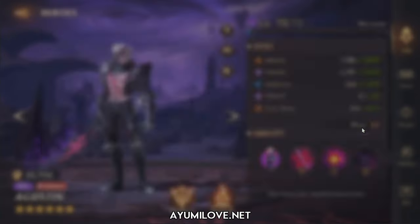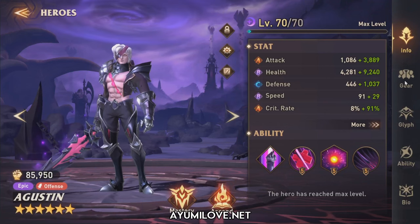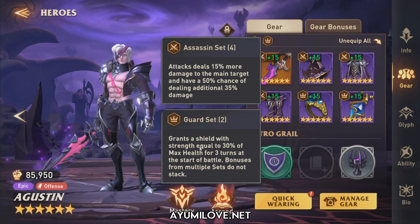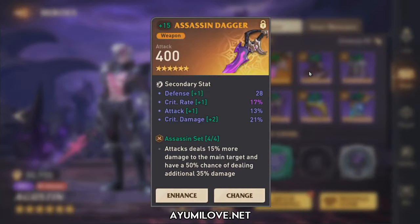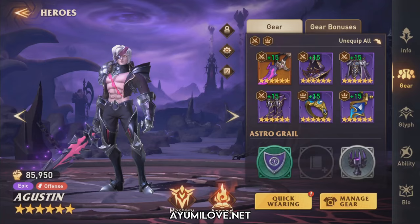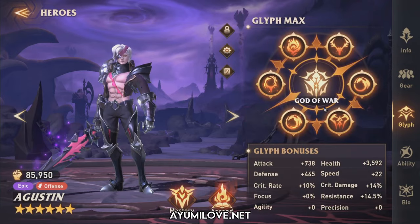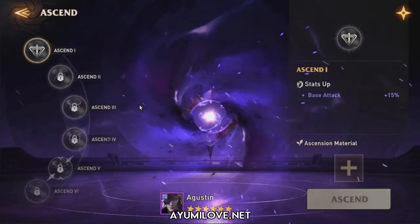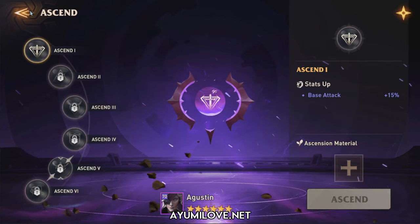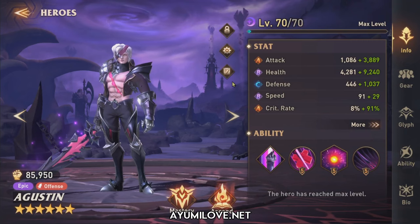Finally, Augustine — the main star. Focus on attack, critical rate, and critical damage, with some focus to strip positive effects from enemies. He's currently in an ascension set and guard set, though a warrior set is recommended for an additional 15% attack. His glyphs and abilities are all maxed. His 5th ascension only reduces critical damage, mostly used for arena. He's fully booked with mastery books.